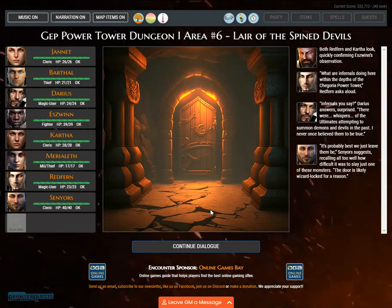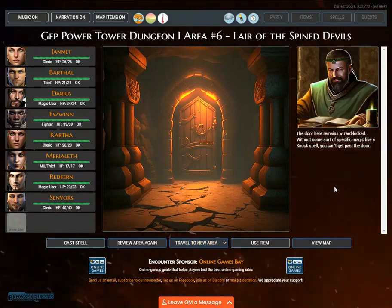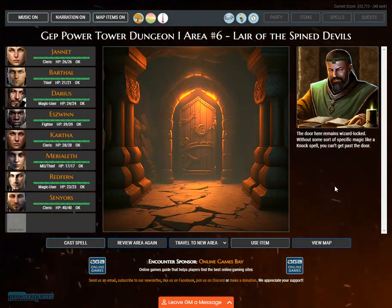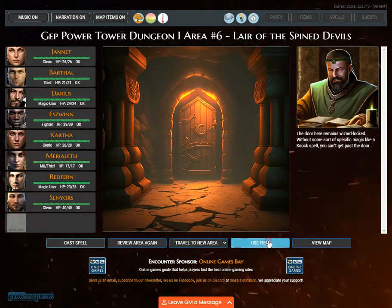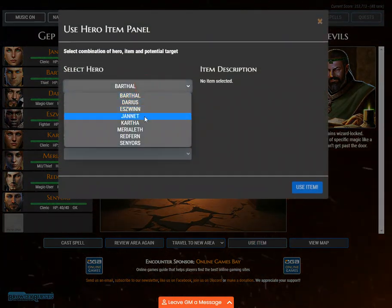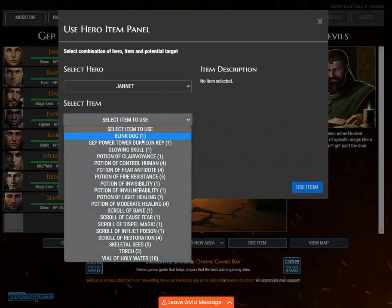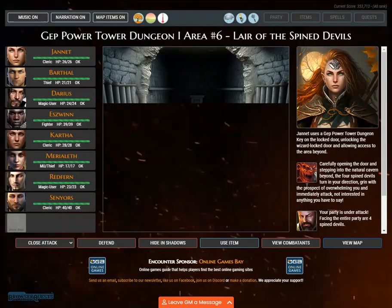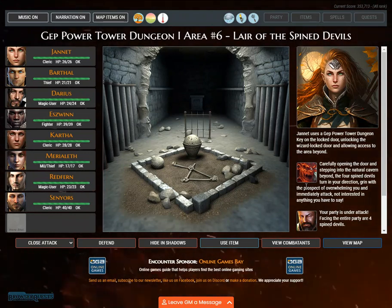The door is likely wizard locked for a reason. The door here remains wizard locked. Without some sort of specific magic like a knock spell, you can't get past the door. Janette uses a Jep Power Tower dungeon key on the locked door, unlocking the wizard locked door and allowing access to the area beyond.